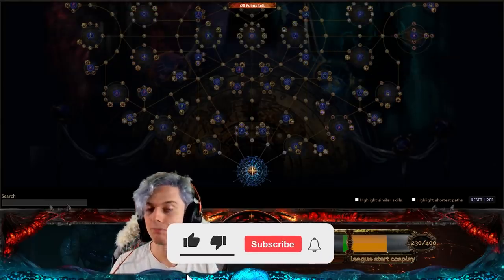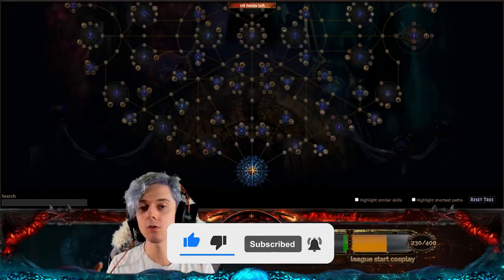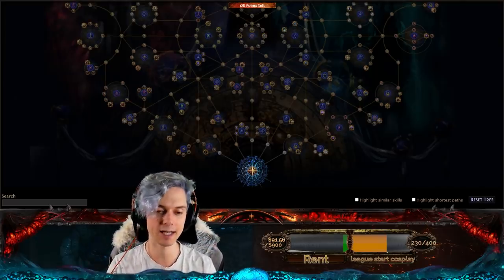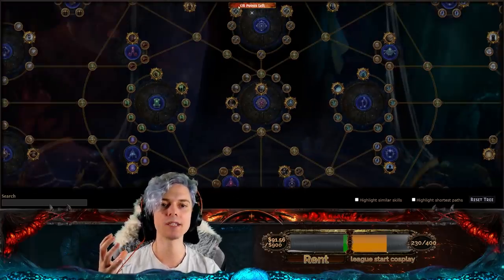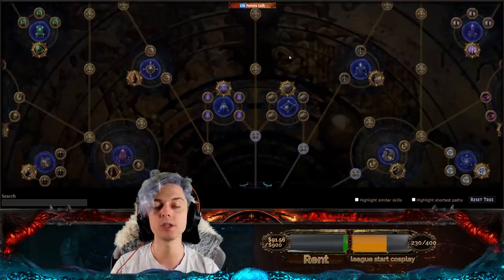In Siege of the Atlas, as you may know, all of the zones and the Atlas areas themselves are getting removed, and so that means all of our small Atlas Passive Skill Trees on actual zones are getting removed as well. We are getting a massive Atlas Skill Tree just like this. Up at the top you can see 128 points — that is the total number of points that you can generate.